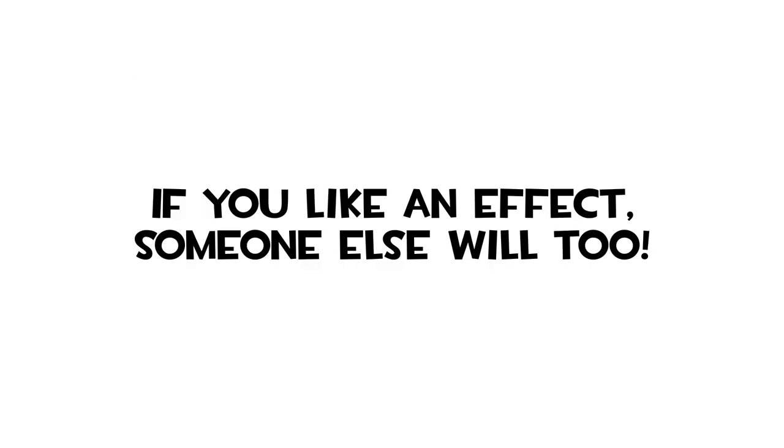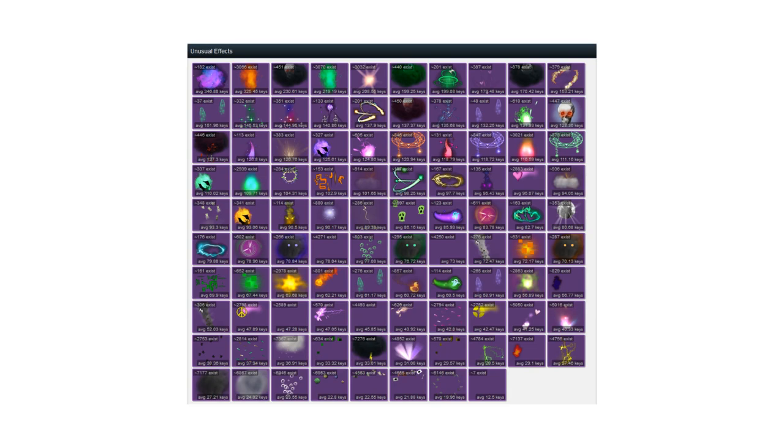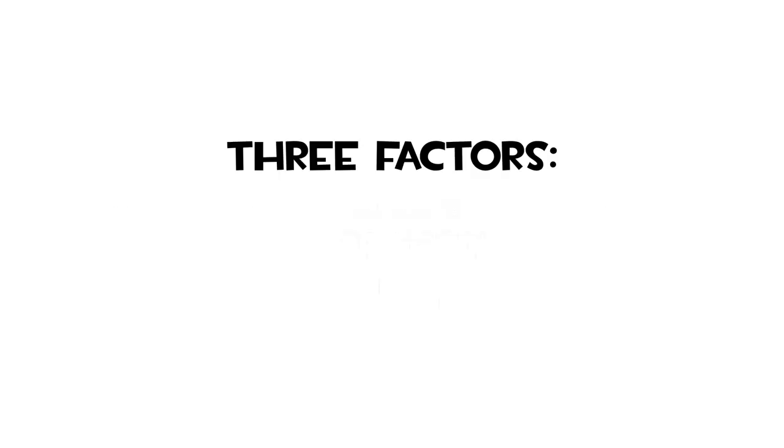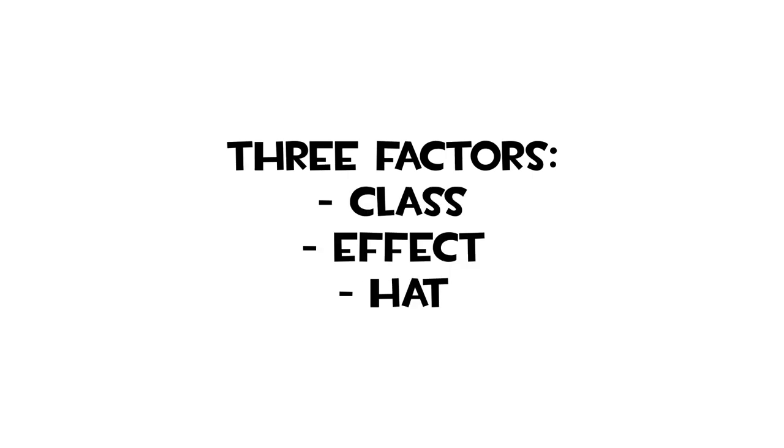Typically, if you like an effect, chances are someone else will too. There are some effects the community considers really good, and others they don't like as much. A good place to see the value of different effects is the backpack.tf unusual effect price list, which shows all effects in the game as well as their average prices. This isn't necessarily ordered best to worst — most of it is personal opinion — but it's a good place to get an idea of how do people decide if an unusual is good.